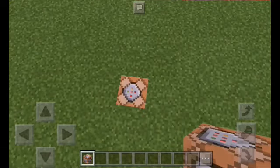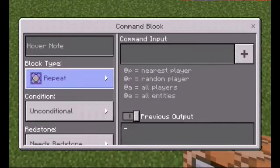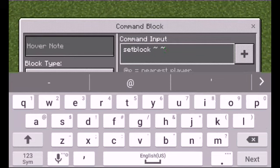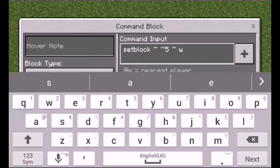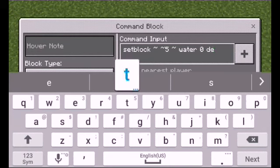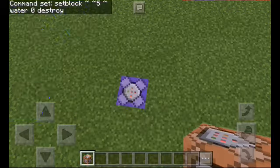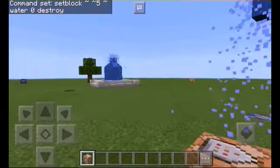So you want to dig a hole in the ground, because then it'll be hidden. And then you put in the following command — you can change it to repeat if you want right away — but then you do setblock, and then you put in the coordinates. I'm gonna do five blocks above, that's what I did for the other one. And then you do water, then zero, and then destroy. The destroy part is the most important part — without that, you wouldn't even have the fountain itself. Then you change it to always active, and then you'll have the water particles falling down.